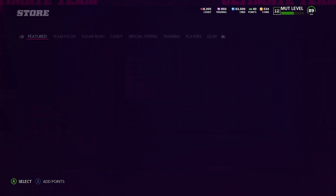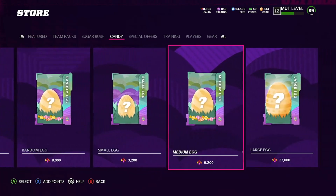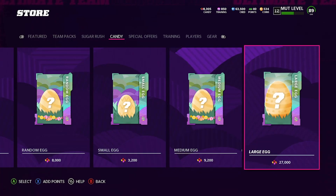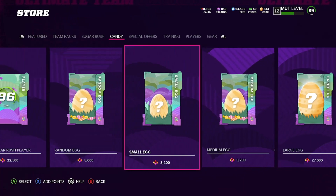If you haven't seen my video from earlier today, there are two methods you can do with candy right now. One is the small egg method — you just buy like 40,000 or 30,000 candy and roll this pack, quick sell everything, roll this pack. The second way is the medium egg method. Remember, you don't just buy the pack from 40k and roll it down — you start at 40k, roll it 13 times, and once you get down to 27,000 candy, you then buy a large egg.